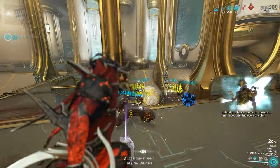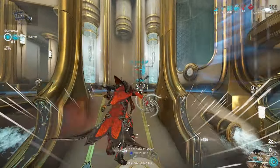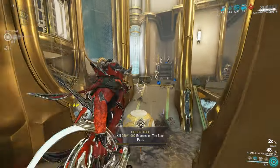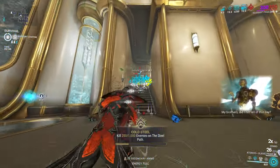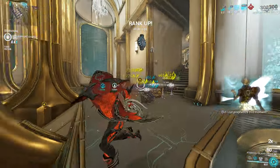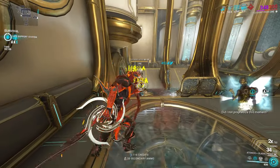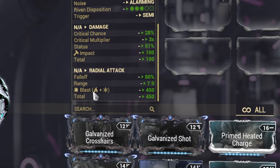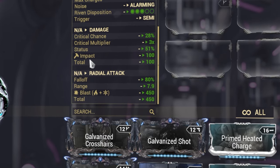Another issue with this incarnate form is the fact that it takes really long sometimes against really squishy enemies to charge your incarnate form, because you have to beam their head — it's just very weird. It's not very smooth in terms of charging your incarnate form. The problem with this weapon is that the incarnate form on the projectile hits for impact, and the radial attack does blast.